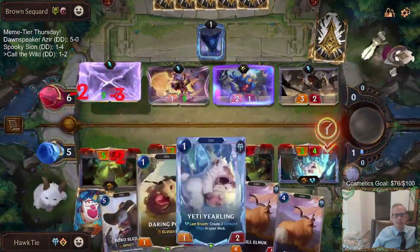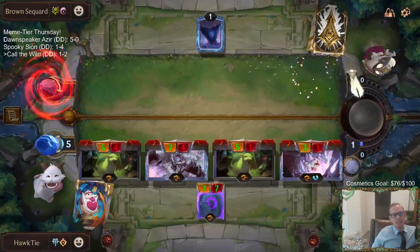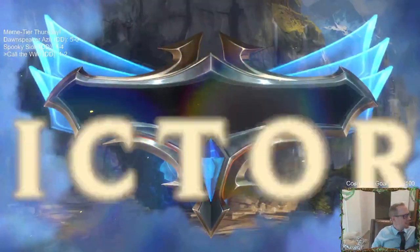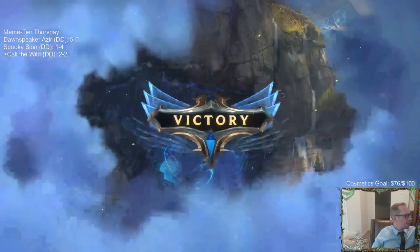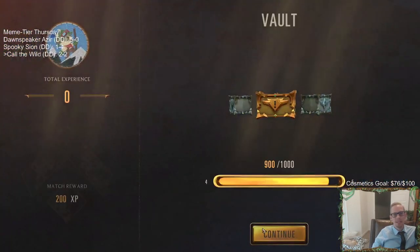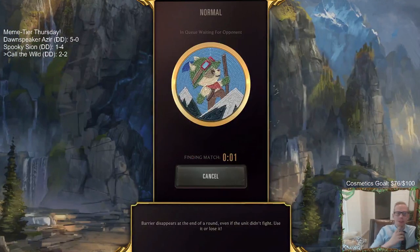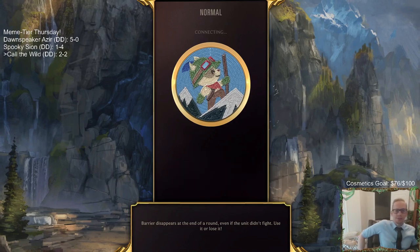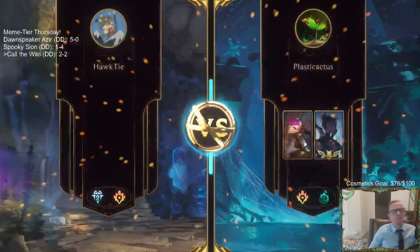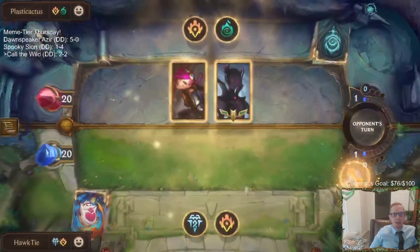That'll do. If I lose for not playing one of those - we got them! Look at that. Looks like Three Sisters was the card that we needed. The Three Sisters were definitely important both those games. So how about that? Our little cow deck with no champions just beat the Poppy deck. Crazy.